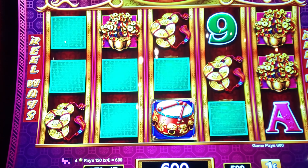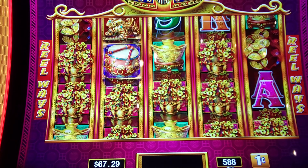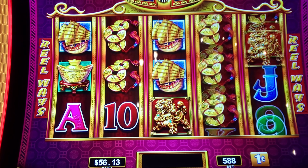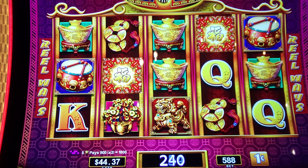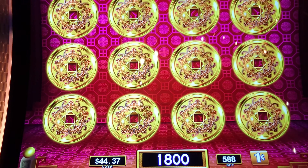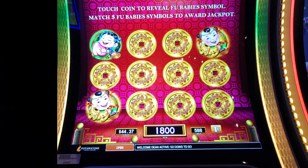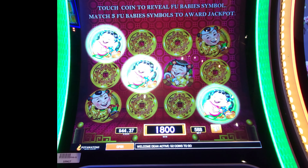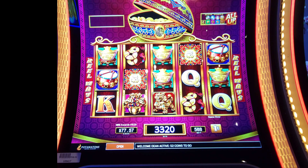I'm going to zoom out because the color looks weird — really bad glare or something. Come on. One more — close though. No mini. No mini. No mini. Of course — the mini! $15.20. Total win, $33.20.